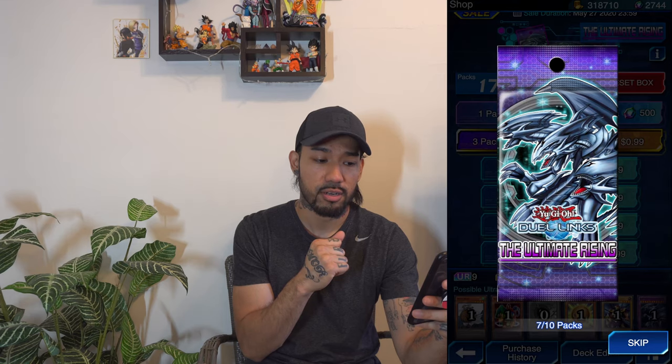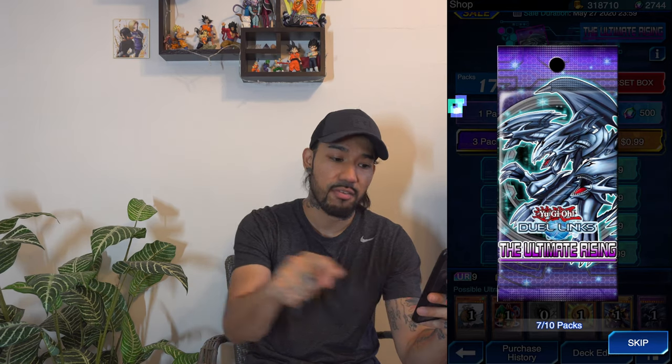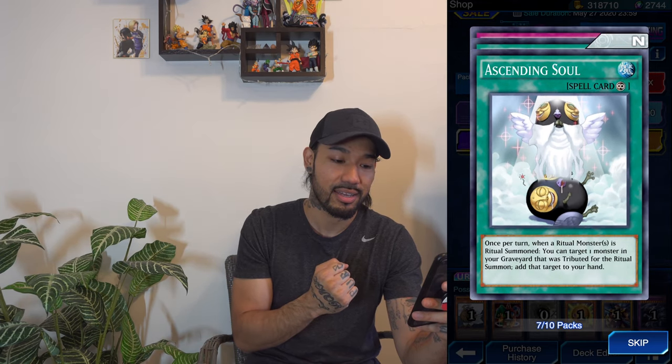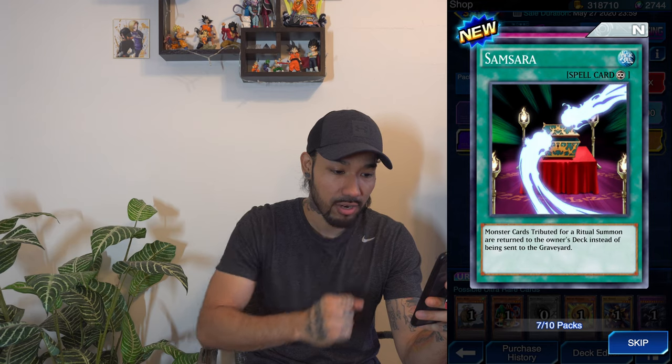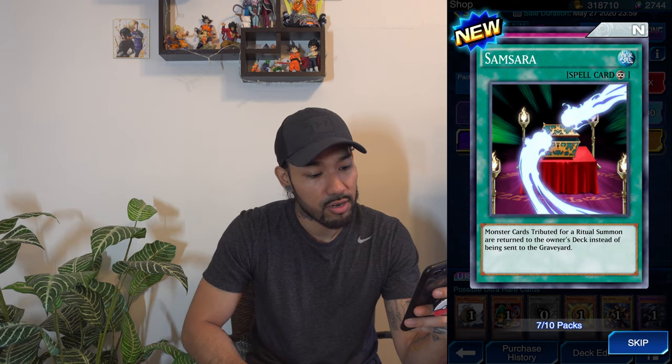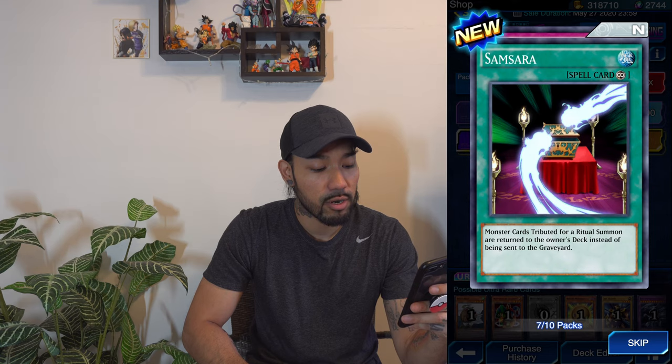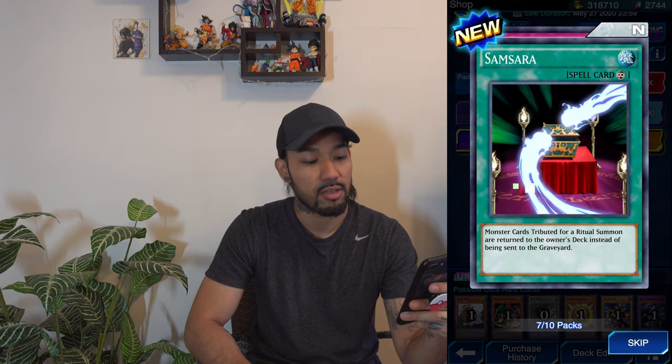Three Karibos here. Seventh pack — come on, with full animations. Ascension Soul. Samsara — another continuous spell card. Monster cards tributed for a ritual summon return to the owner's deck instead of being sent to the graveyard. Another Backup Soldier.